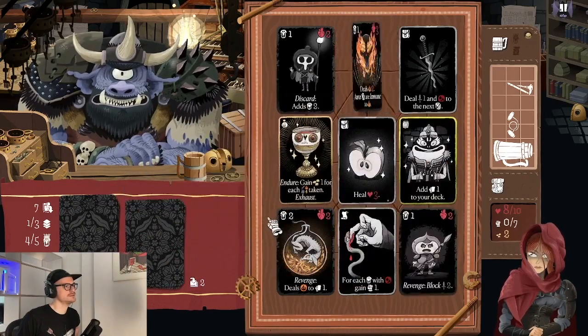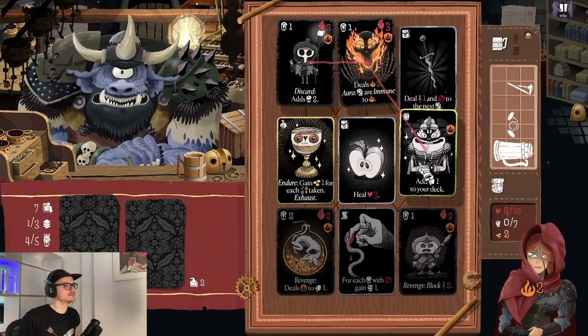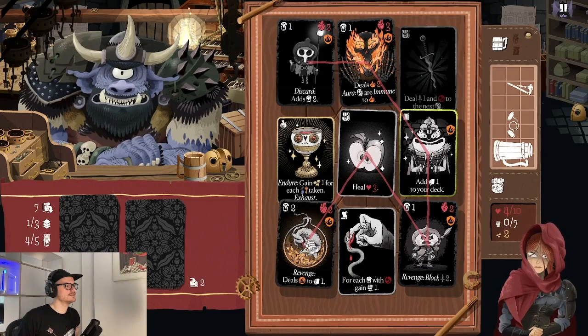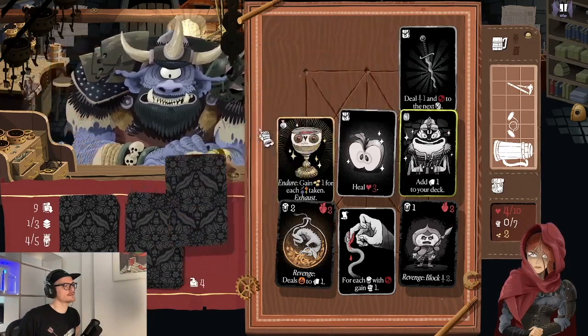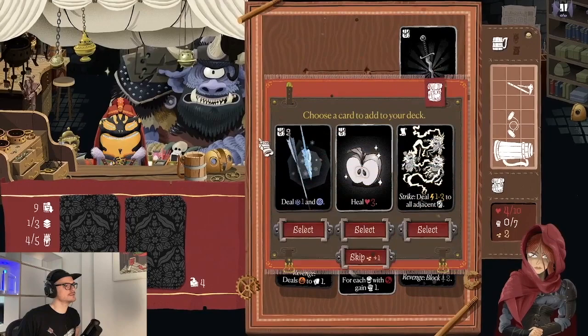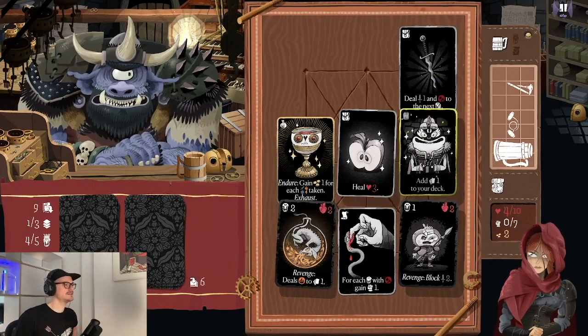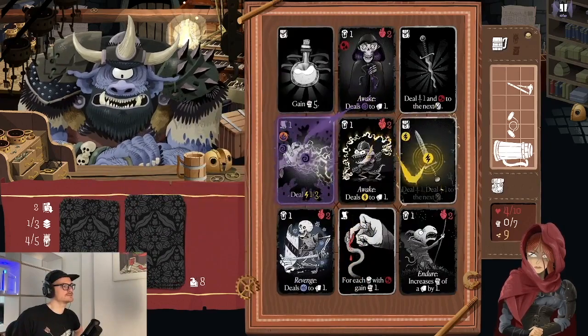We already have ten health from our equipment, meaning we have a lot of potential to gain a lot of gold from this treasure. This should be a pretty good turn — this damages me for one, this for three, this for more, this should heal me and this deals damage again. This card has a discard ability which adds new cards. We draft a new card from the merchant — more spells, healing item. Let's go with the spells. There's another lightning damage spell that strikes adjacent targets. We got seven gold from the treasure, which is really good for upgrading cards and equipment later on.